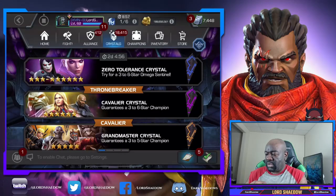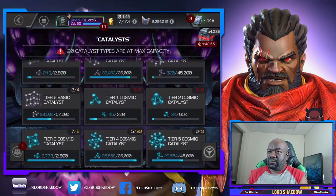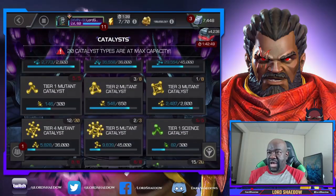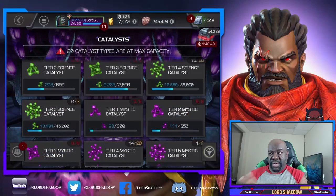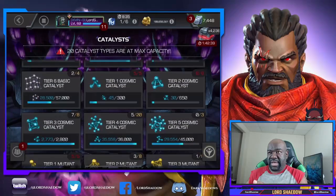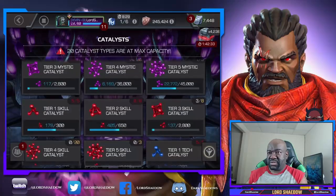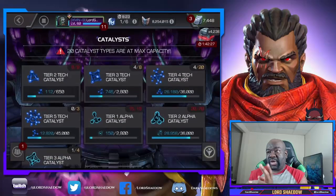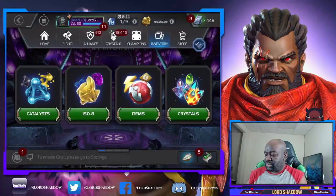Before we continue, let me look at my catalyst situation. We don't have any cosmic, so we did good with cosmic. We have two mutant so we don't need more mutant. Science — we don't have any science, so science. We have one mystic, so science, cosmic, and skill. And tech. Science, cosmic, skill, and tech — really only mutant is the one we don't need.